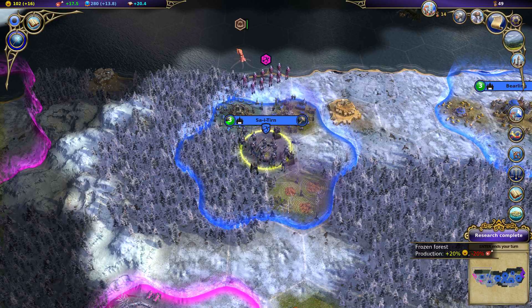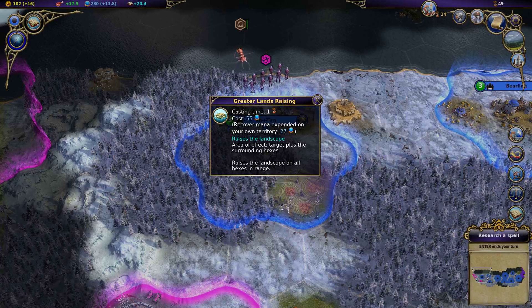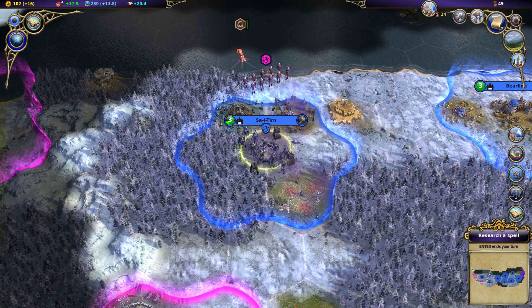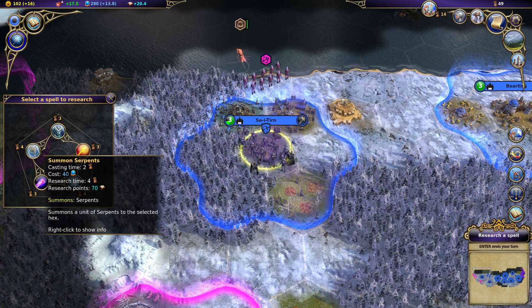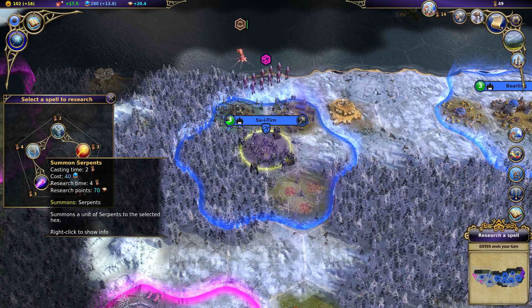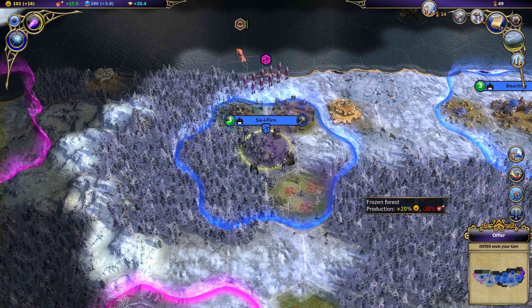New spell research is complete. Greater Lands Raising is going to come back, and we've got a new spell to choose from. Serpents are kind of nice for a cheapo, but I wouldn't really do much with it. I'm going to go with Shadow Bolt for the heck of it.